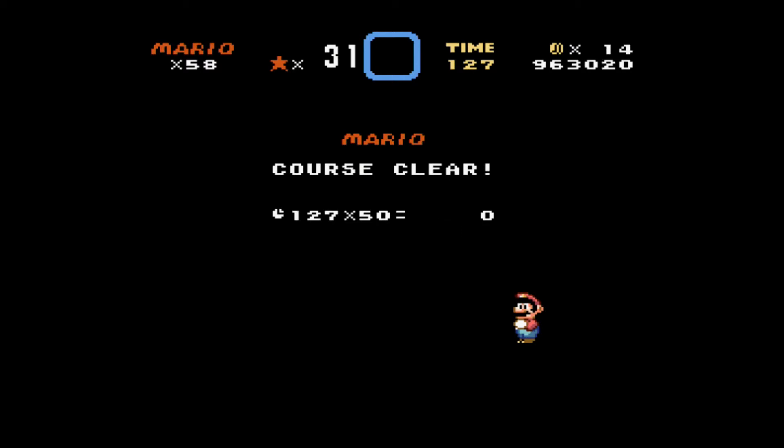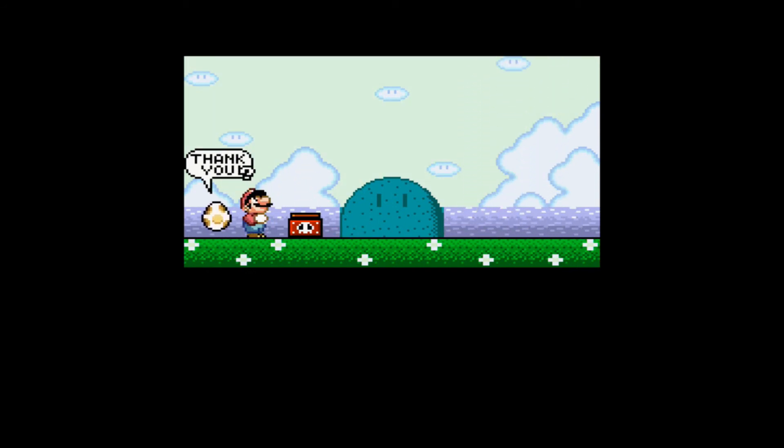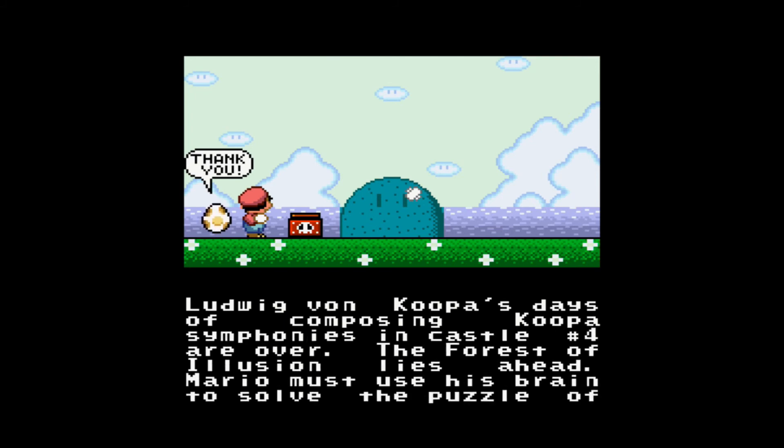It's actually a really short castle, and a really short world, but we're not going to complete it just because of the many deaths. Ludwig von Koopa's days of composing Koopa symphonies in Castle 4 are over. The Forest of Illusion lies ahead — Mario must use his brain to solve the puzzle of this perplexing forest. I think I remember where all the secret exits are, and honestly they're not that hard.